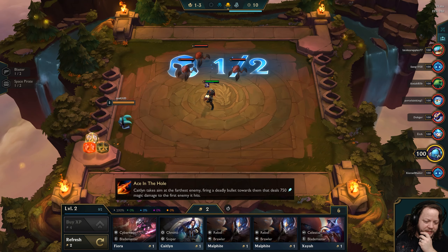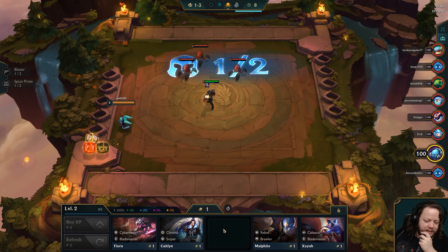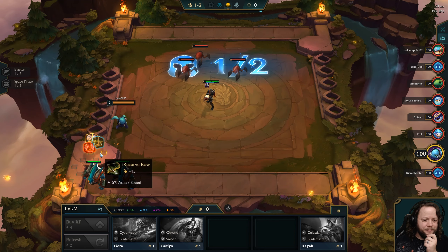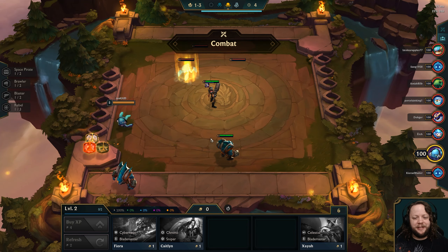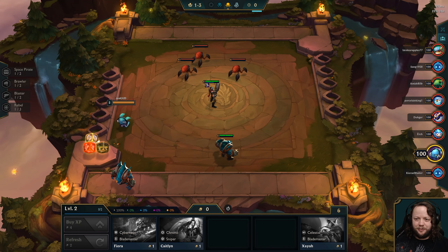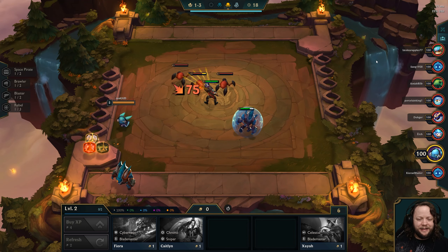We have some interesting decisions here. We could pick up two Malphites and be really close to getting a third, or we could pick up a Sniper. I think I'll grab the double Malphites, because then if we get a third, we have a level two already, and that would be a really, really strong start.